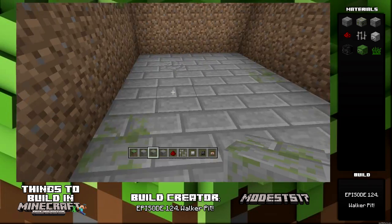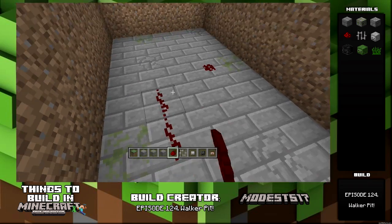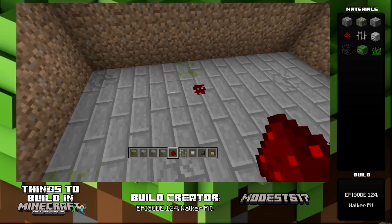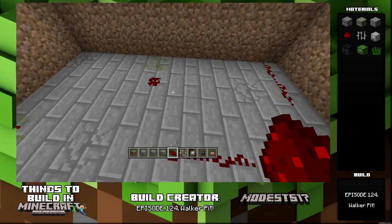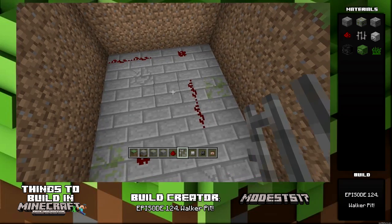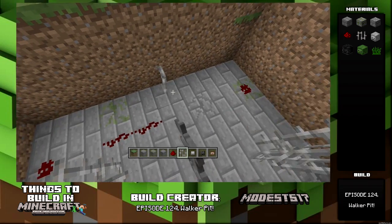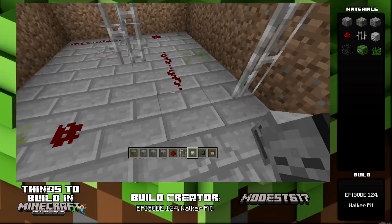Then you're gonna take some redstone and add it around because it's supposed to look like blood, since this is the Walker Pit from The Walking Dead — where all the zombies are falling into. This would have some uses in survival: put this around your base, and any time zombies spawn and walk over, they'll just fall in. Once the sun comes out it burns them and you get free zombie flesh, if that's what you're into.